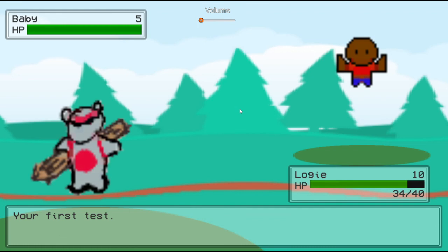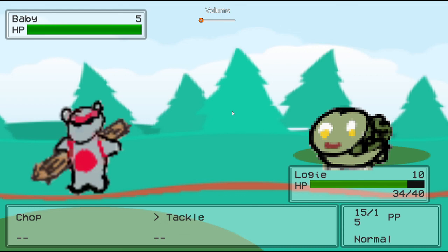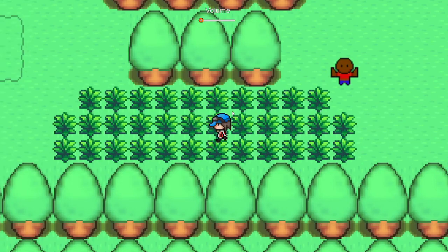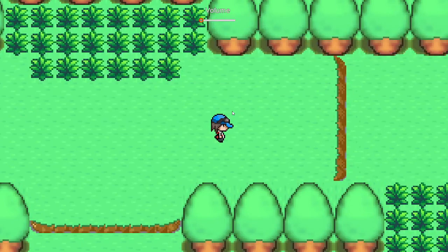If we click this trainer here, he'll take us into a battle. So this is a trainer battle — it has a little bit different music than the wild battles. You can fight, you can chop or tackle, it's the same thing, except it's different because they can have multiple Pokemon. You can also run from battles and you can also pick up items.